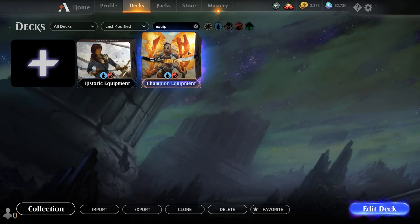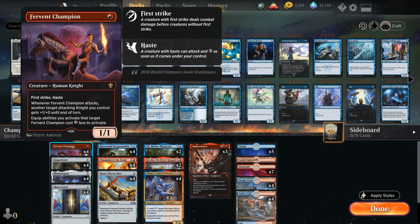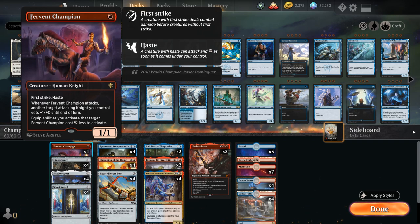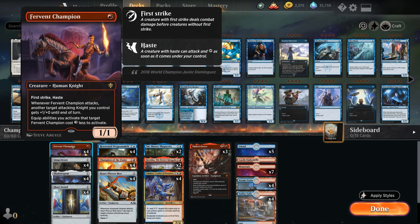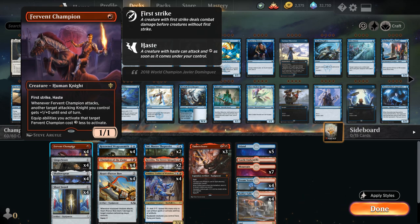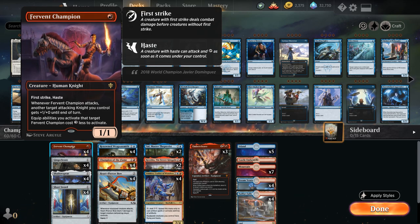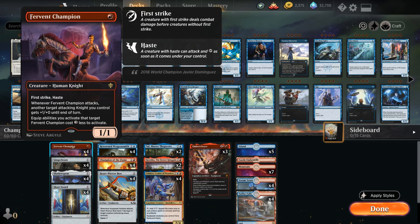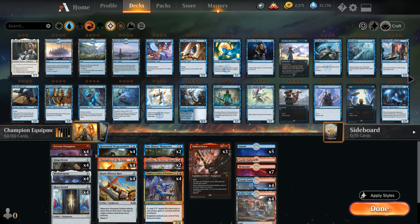Now it's time to look at our second build, centered around Champions. We have the full playset of Champion of the Flame: two mana for a 1/1 trampling creature that gets +2/+2 for each aura and equipment attached to it — no auras but plenty of equipment. We also have the full playset of Fervent Champion: one mana 1/1 with haste and first strike. Crucially, equip abilities targeting Fervent Champion cost three generic mana less, so we can often equip it for free.